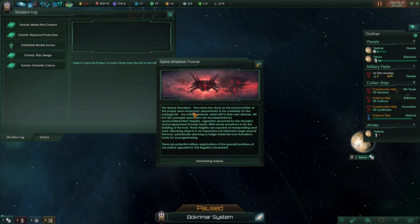I'm wearing glasses and I can still barely see the letters. Space amoebas — solitary animals when left to their own devices. All but the youngest specimens are accompanied by quasi-independent flagella organisms spawned by the amoebas, programmed through liquid RNA-laced secretions. These flagella can manipulate and even attack objects, with potential military applications.